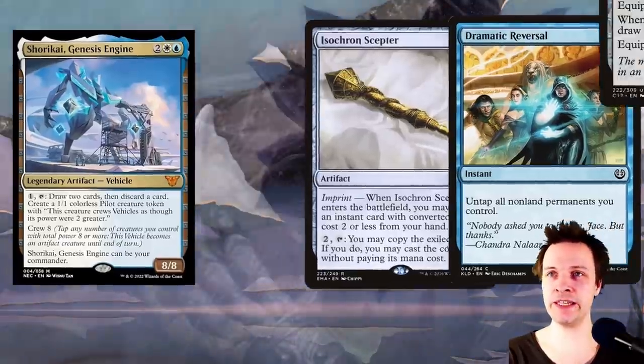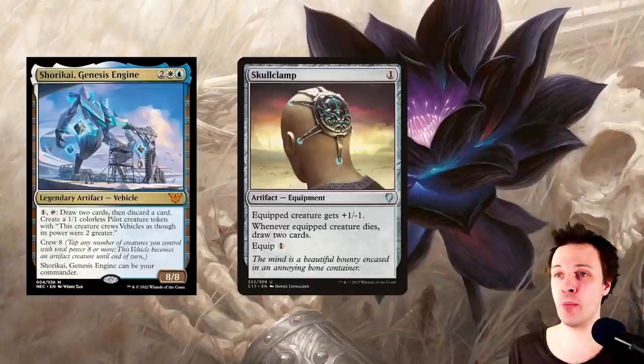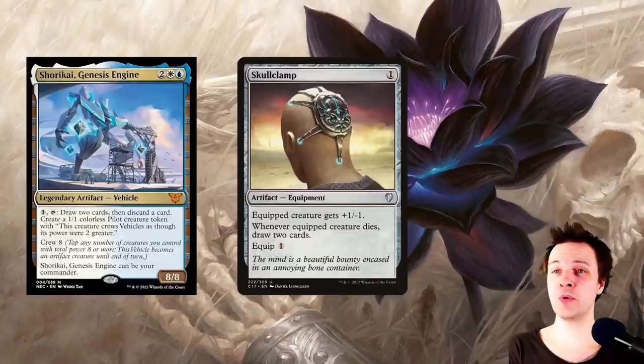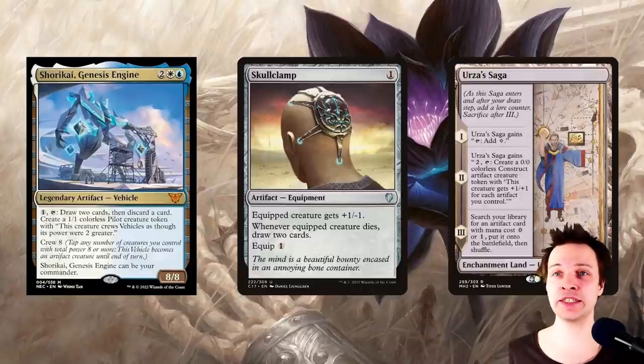The other cool card here is Skull Clamp — a great artifact in general, and here it is amazing. Your commander is creating 1/1 colorless pilot creature tokens that you can Skull Clamp. So for only one mana to tap Shurkai and then one more mana to equip the Skull Clamp onto that token, you're drawing three cards and discarding one card. That is a lot of accumulated value.